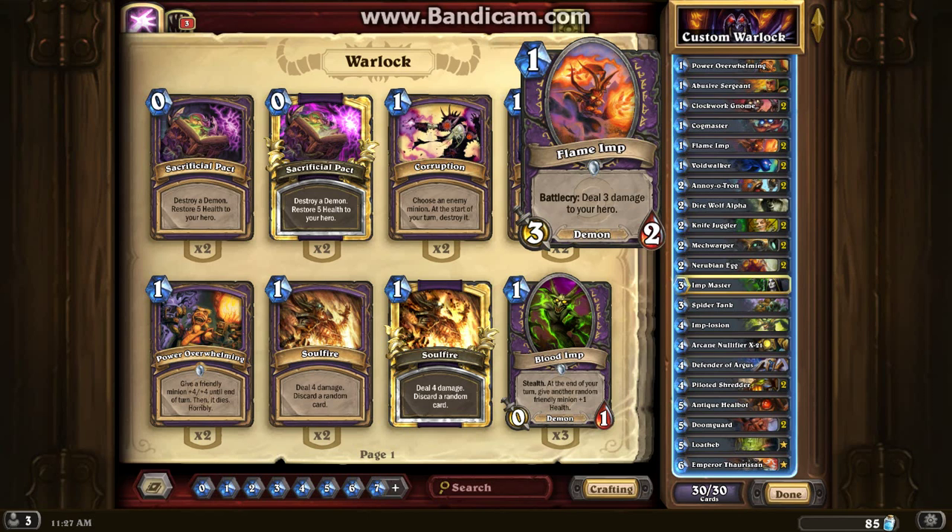Flame Imp is a 3/2 for 1 — basically the same stat line as Cogmaster, and they're both 1-drops. If you can get both of those out on the field, you're going to make them have to make some tough choices on what to eliminate, because that 3 damage for just a 1-mana cost is just going to give them an insane amount of headache.